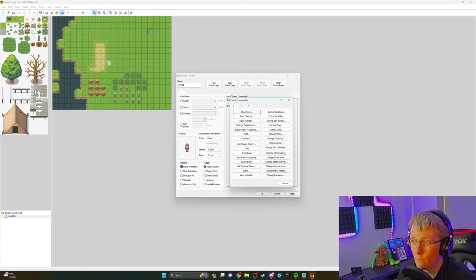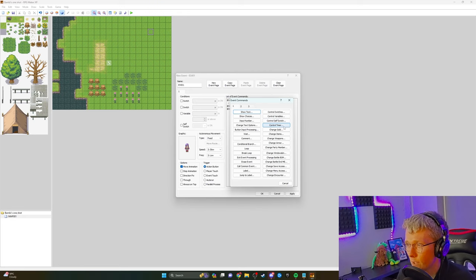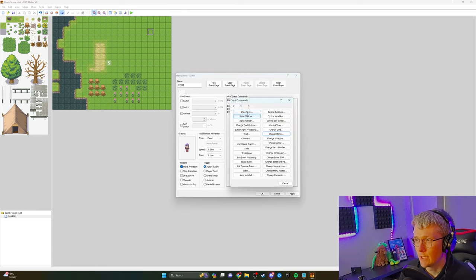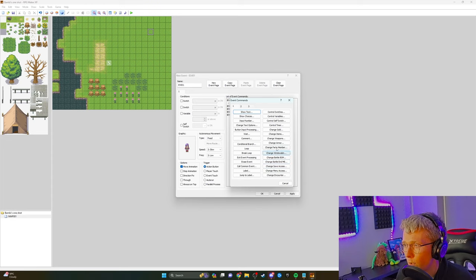Let's say this person's name is Jane. We could say 'Hello, welcome to Bambi Select's new RPG. Have fun.' Then press OK. And she can also say 'Here, have a potion.' So you insert 'change items', set potion to increase by one, and then she says 'See ya.' I'm going to try and make her move, but I can't quite remember how to do all that.